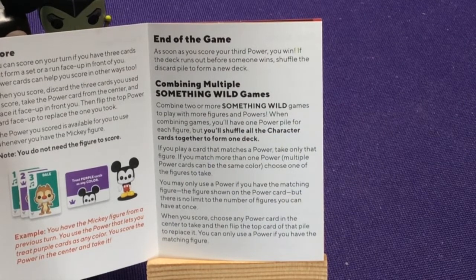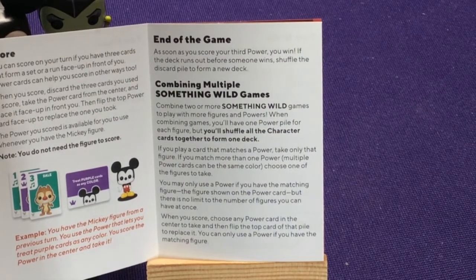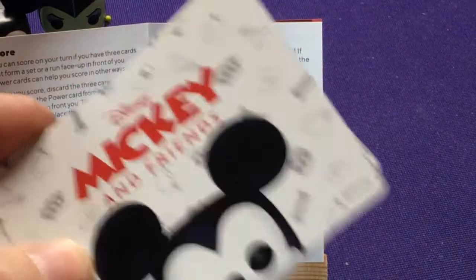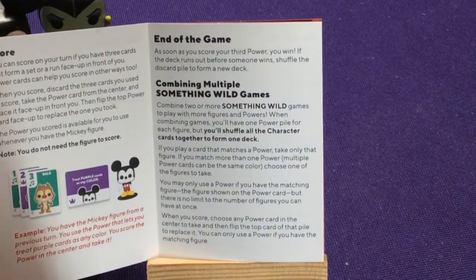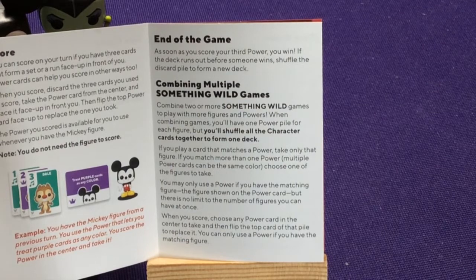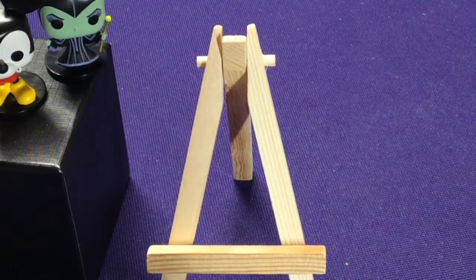Combining with multiple games — you can combine two or more Something Wild sets to play with more powers. You'll have one power pile for each figure, but shuffle all the other cards together to form one deck. So if I was playing with both of these, I'd take both big decks, shuffle them together, but have one stack that's Mickey and Friends and one that's Villains. Depending on which figure you have, you use that character's ability. If I had Mickey, I could play either the top of the Mickey deck or a Mickey card I've scored. But if I had Maleficent, I could only play her cards. Playing with three or four games adds more options but also more time.